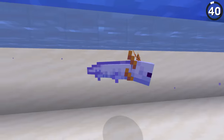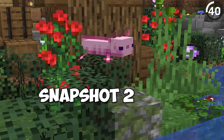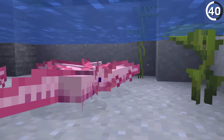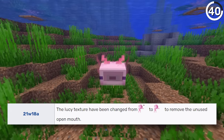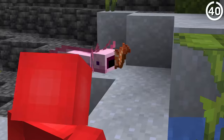Did you know that there's an axolotl even rarer than the blue variant? Back in the development of Snapshot 21w17a, there was the idea to add an axolotl with an open mouth texture, but it was never properly implemented, and by the following snapshot it was removed. So if you see an axolotl with an open mouth, you've either got a glitch — or maybe it's just hungry.